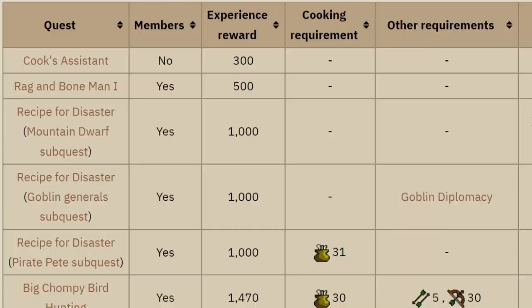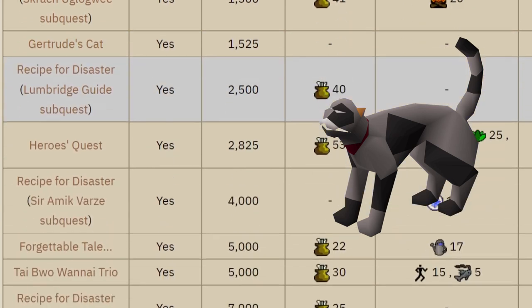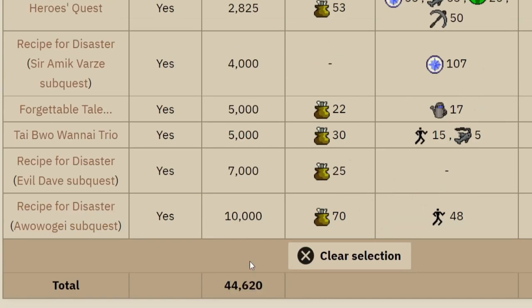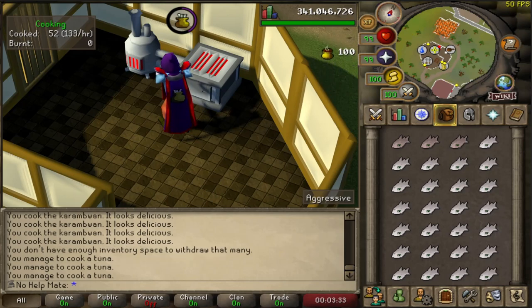Before you start training cooking, here are some useful quests that give cooking experience. Things like Cook's Assistant, the Recipe for Disaster quests, and Gertrude's Cat are really nice to knock out right away — you even get a cat from that one. Combined, these quests give a total of about 44,000 experience, not the most but worth doing.